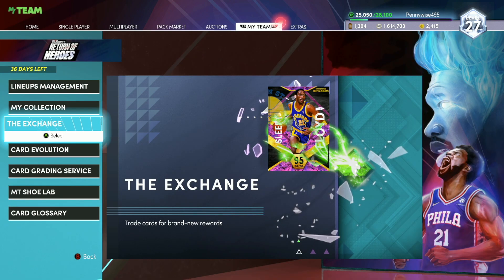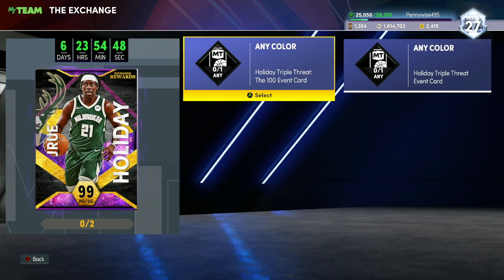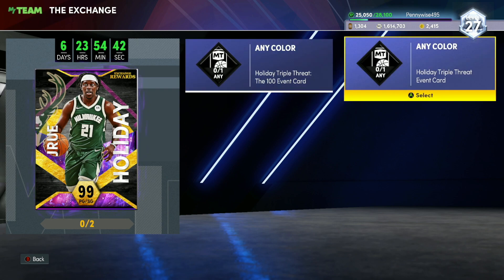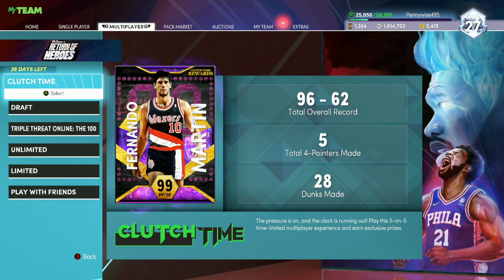As you guys can see he is going to be in the exchanges. If you come over to the Dark Matter Drew and click on his requirements, there's going to be the 100 Vent Ward and then the Trip With It Offline card. Basically these two cards can be earned from playing Trip With It Online and Trip With It Offline.